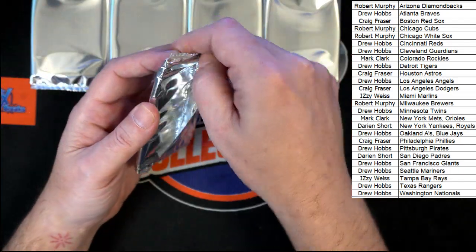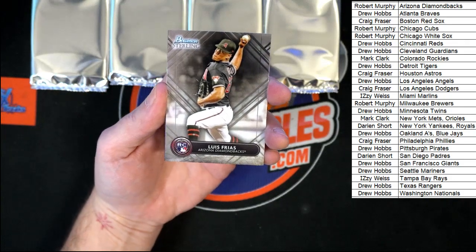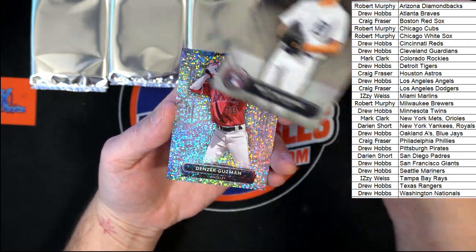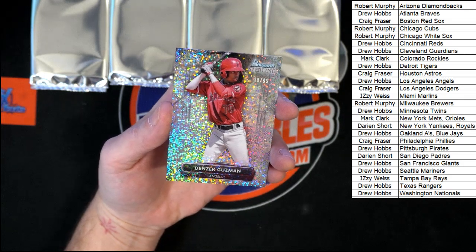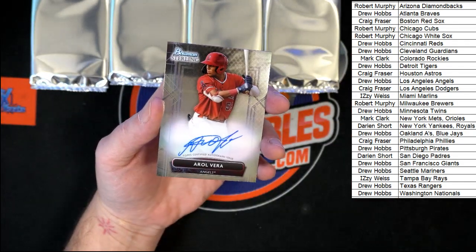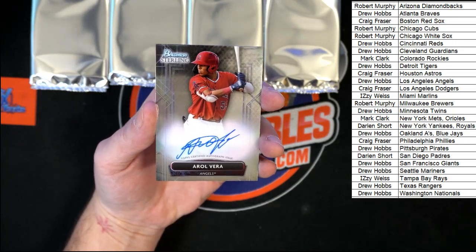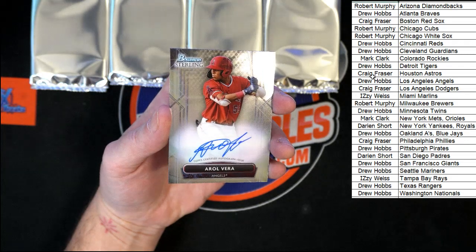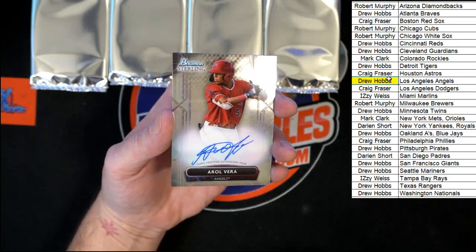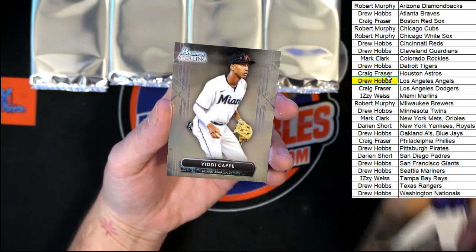Starting out — Frias for the Diamondbacks, going to Robert M. Manning for the Tigers, going to Drew H. We got some shiny — Guzman for the Angels, going to Drew H, numbered 19 of 99. And our first auto: Vera for the Angels, again going to Drew H. Vera is not numbered. Urbina for the Twins. And Cap for the Marlins.